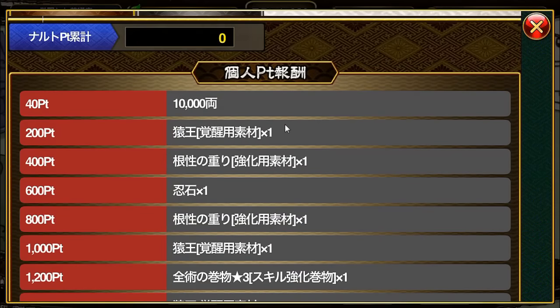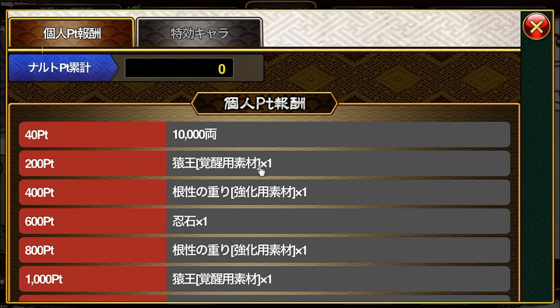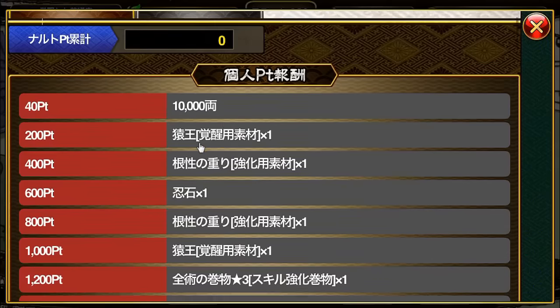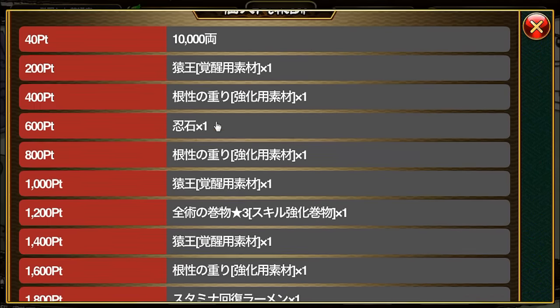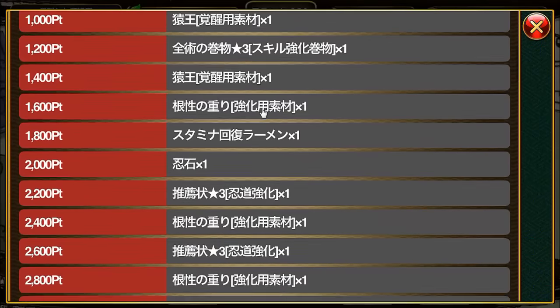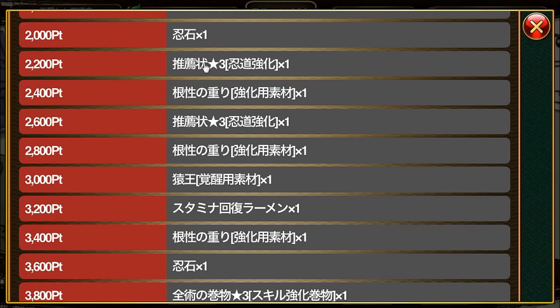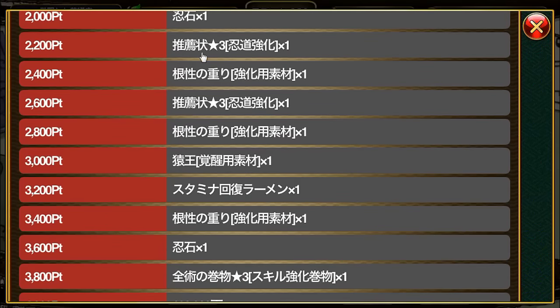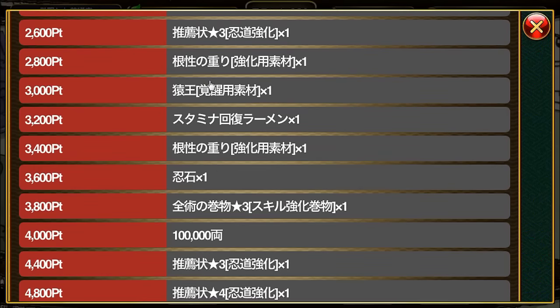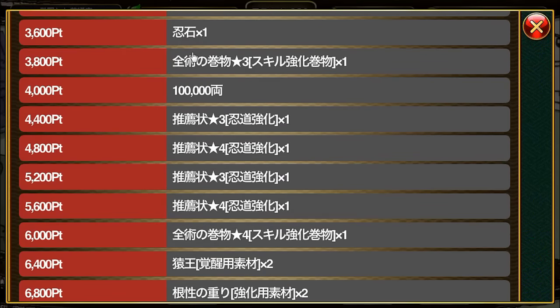Now the rewards section. These are your personal points — you accumulate points on the left to get rewards on the right. At 40 points you get 10,000 gold; 200 points, one Monkey King; 400 points, a Rock Lee training material; 600 points, one Ninja Stone; 800 points, one Rock Lee training material. Then there's Monkey King, three-star all-type skills grow, Monkey King, Rock Lee training material, Stamina Recovery Ramen, Ninja Stones, three-star Nindo level increased item, and Rock Lee training material.